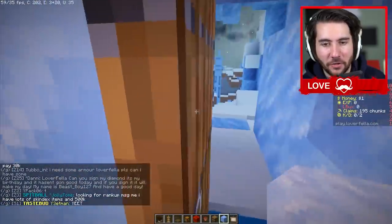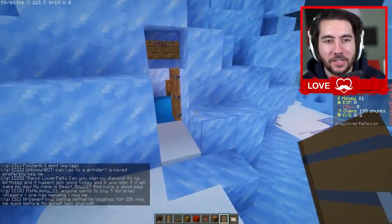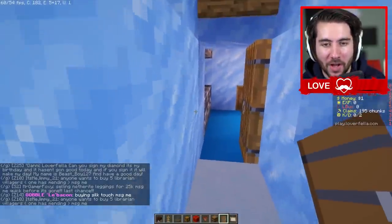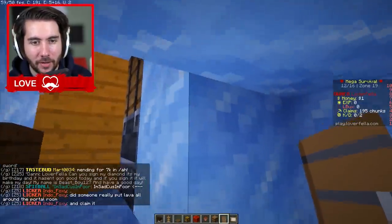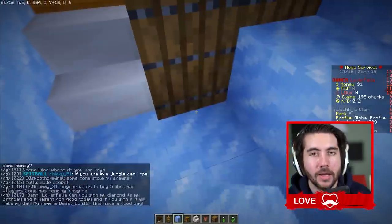I thought we had two entrances, but we actually had three — it was a little bit too much. Check out the newest edition: the crafting zone now has a secret entrance into the base. You can walk inside the crafting zone just like this — and guess where it is? Boom — behind the painting! You can then go in the new entrance. I'm going to clean it up a little bit, open each of these to access what's in it. A little bit of privacy, you know.